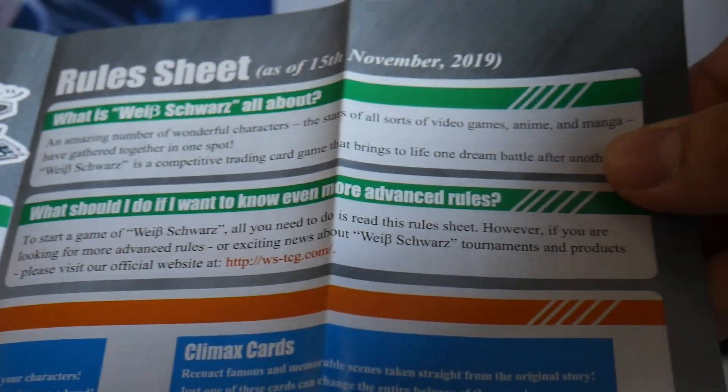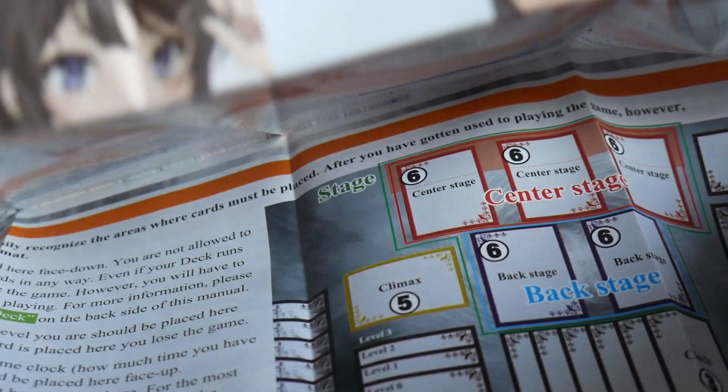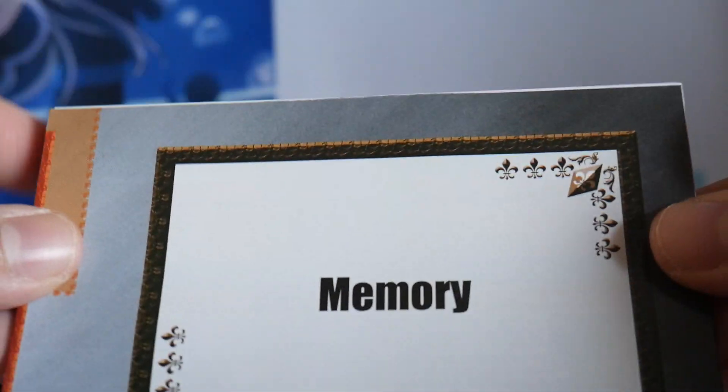So what we have is the rule sheet, November 2019 updated. The funny senpai cards. We have the playmat and then the cards.